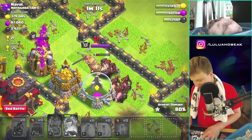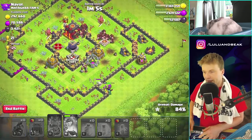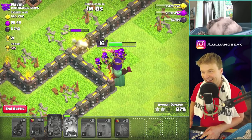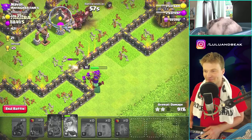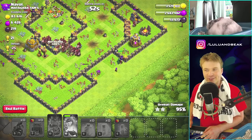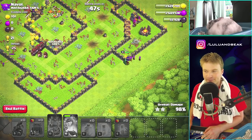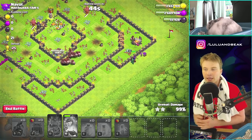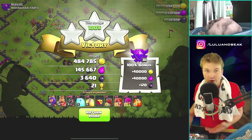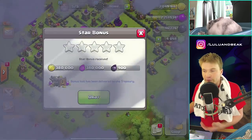Let's kill that king — I love it when you gang up on him. The hogs take so long to finish things off — I really gotta level that queen up. It's probably super cheap and I bet we can afford it soon. We've gotta get the queen to level 20. A lot of people ask me, 'When should you start a queen walk? What level is okay?' I'd say level 20 is great, so let's shoot for that. Then we can do queen walk and whatever we want.